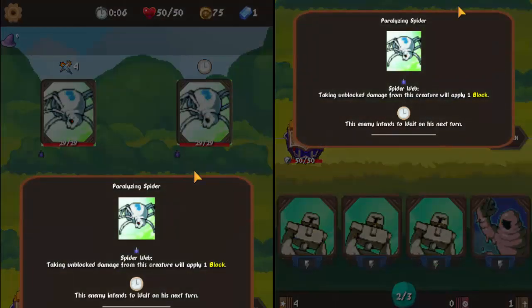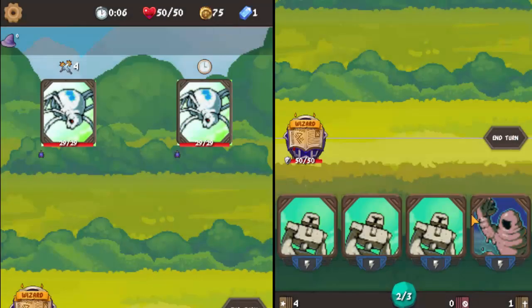In case you don't remember what the paralyzing spider does — upon taking unlock damage, the creature will apply one block. Before, this thing used to apply one Silence. I guess it changed.